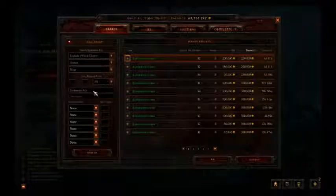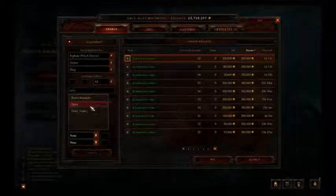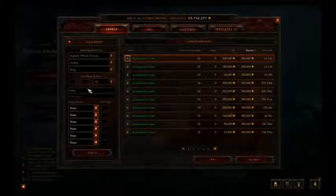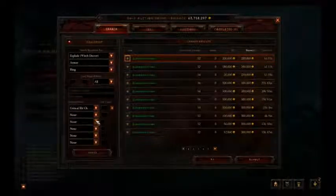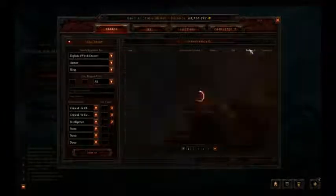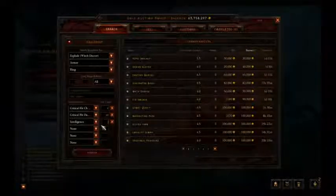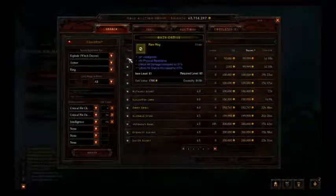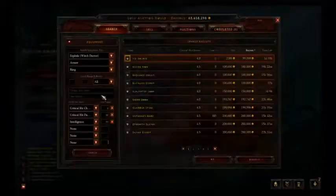Now we have to go for another ring — we can't have two Poxes. I could go for a Unity, and I prefer to get one. Look for one with crit chance, crit damage, and Intelligence — maybe crit chance 4, crit damage 30, Intelligence 70. This one has Physical Resistance too, which is pretty nice. It's pretty cheap — a good deal for a decent starting ring.